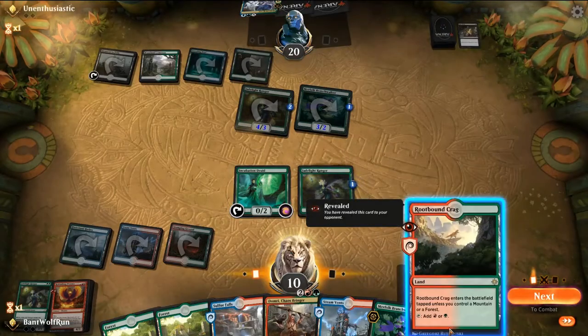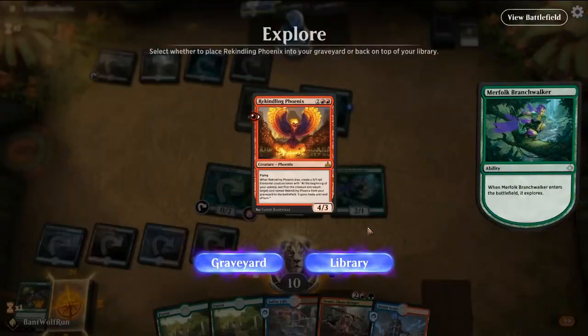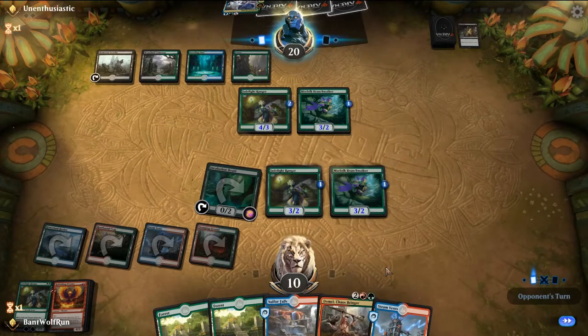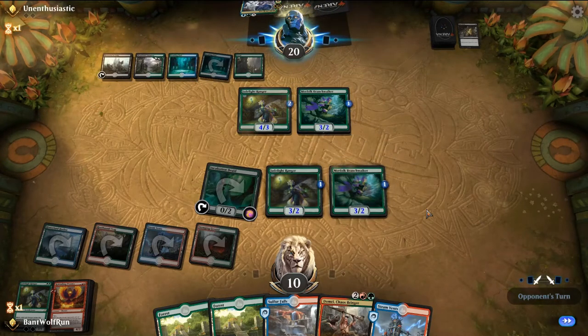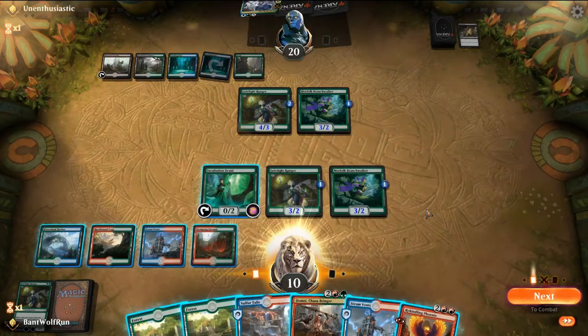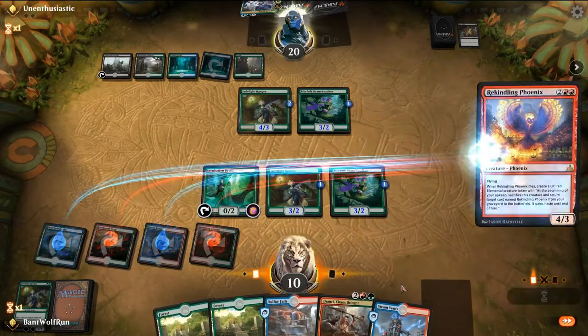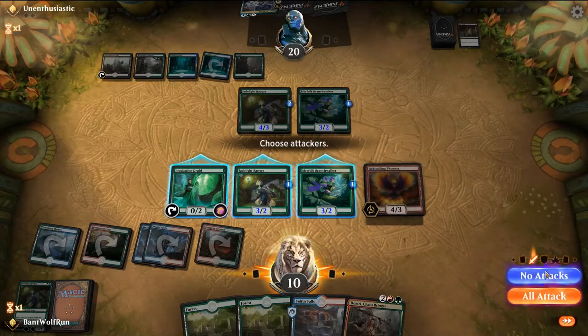Phoenix on top is really good for us. Next turn we have five, six mana — four for Domri — so we're one short of being able to cast Domri and play out the Phoenix. Let's just cast out the Phoenix, play a land and say go. We can start down-ticking Domri to get some more action in future turns.